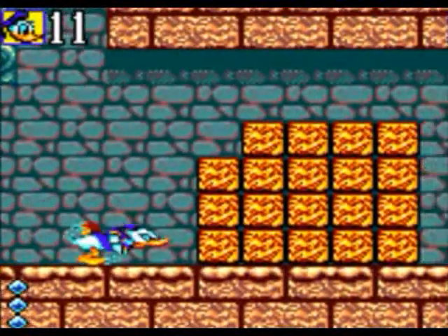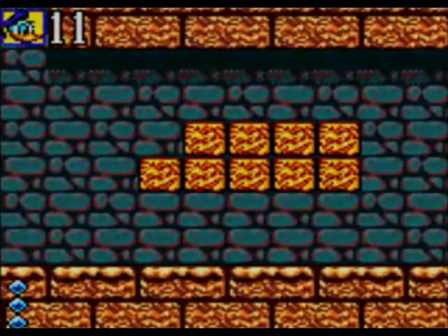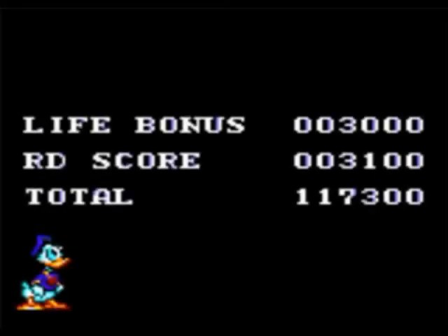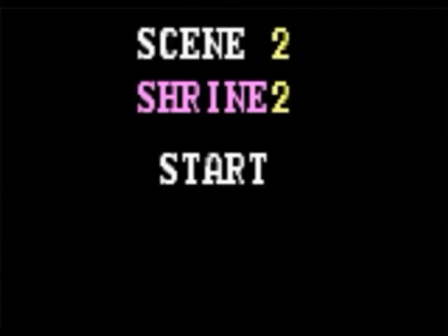There's another chilli and that's the end of this scene. So that's the first half of the shrine done - nice and easy if you know what you're doing. We have 123,400 points. Scene 2, Shrine 2, start.